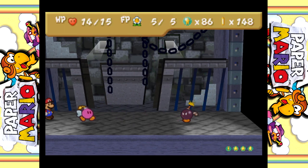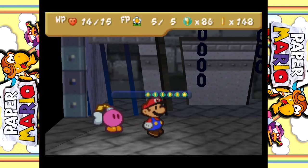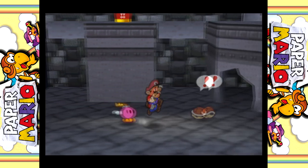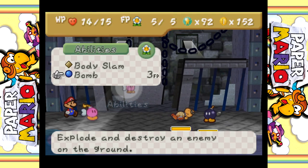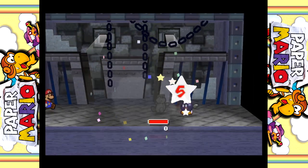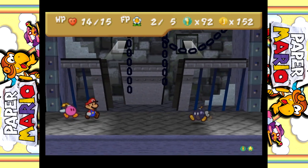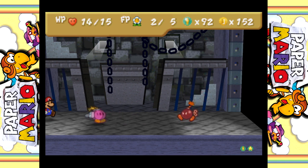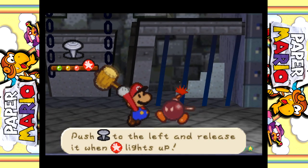At some point I should try out her Bomb Ability - and actually, now would be a good time because I'm about to level up, so I'm going to recover my Flower Points. You're just the right target. Explode and strike an enemy on the ground - press the button repeatedly. That was way too fast to fill up. That deals some good single target damage - I think even more than my Power Jump. Then again, it also costs more than Power Jump.